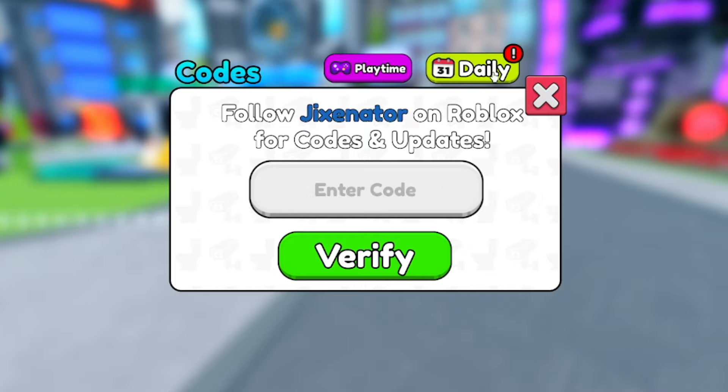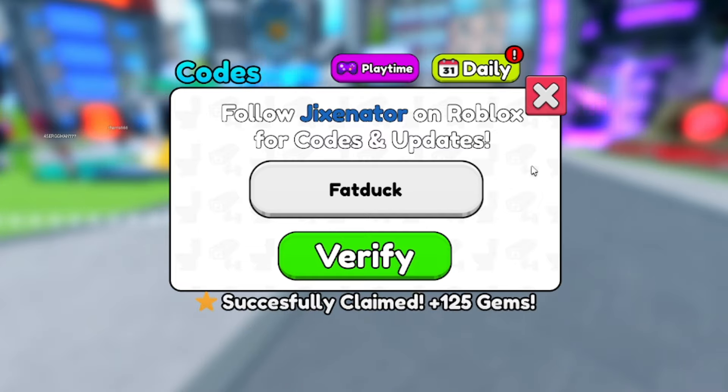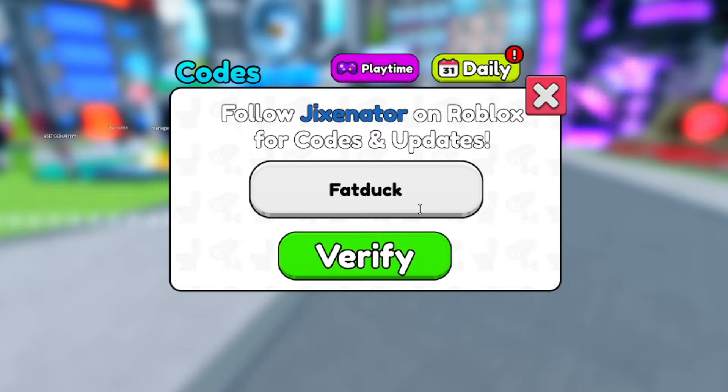That's still not quite enough to afford one of these crates, but the next code will help. The next code is FATDUCK — F-A-T-D-U-C-K. Verify that and there you go — we've got 269 gems now off that code. FATDUCK is another working code.